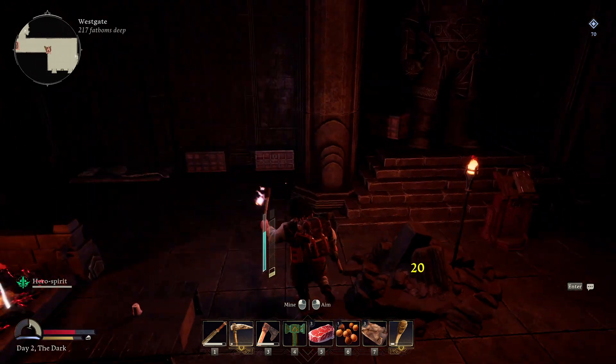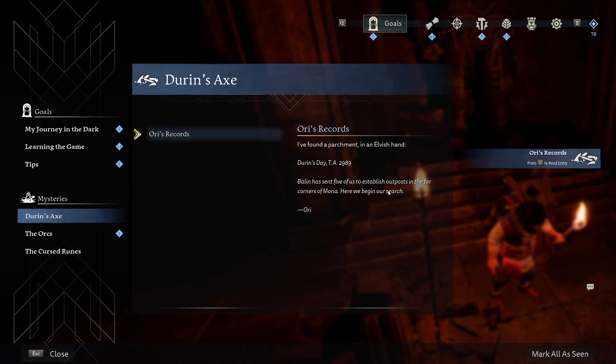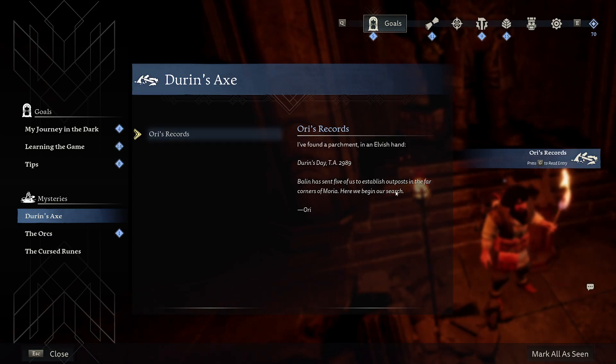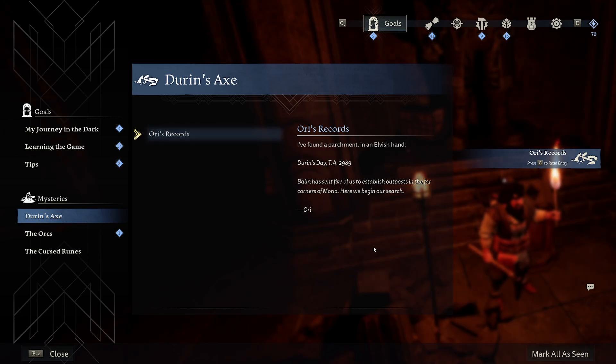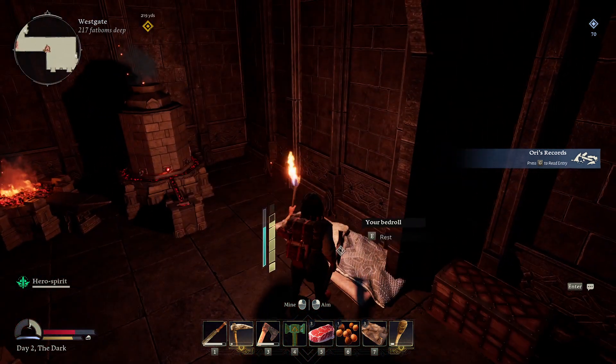I found a parchment — 'Elven Hands.' Durin's Day 2989: five of us fell in to set up an outpost in the far corners of Norga here. Let's sleep.